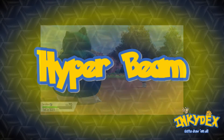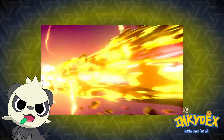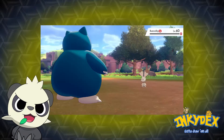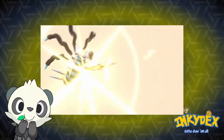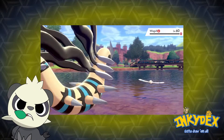Hyper Beam. This move has been one of the most amazing ones ever since gen 1, and gen after gen it just gets better. The animation used in Sword and Shield not only looks cool, but it feels so powerful, especially when used on a low level Pokemon. By the way, there's absolutely no way that that Wingleull is not absolutely dead.